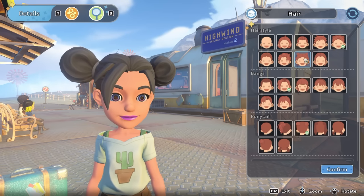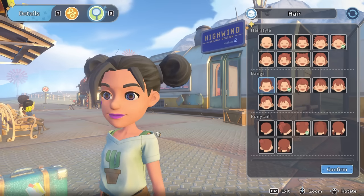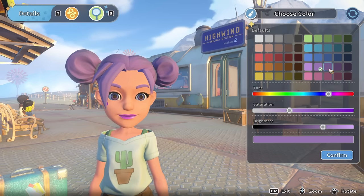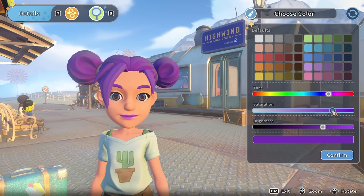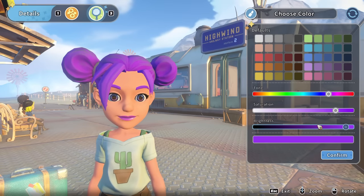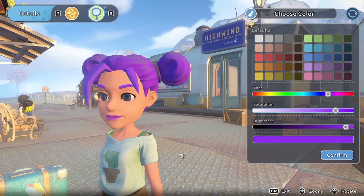That one is clearly designed to go with the ponytail. That one there is clearly designed to go with space buns — which we could do, that is kind of cool. I kind of quite like my space buns look. Let's turn it purple and have a look. Hair basic color — unfortunately I'm having to change the color up a bit. Brighter than that... I think that's about right. Do we have any highlights or anything like that? The tone on it — yep.